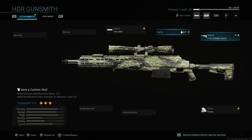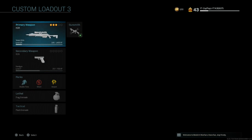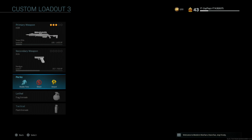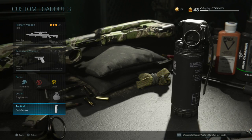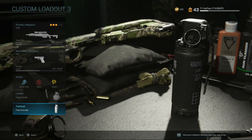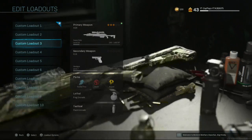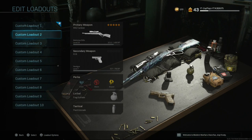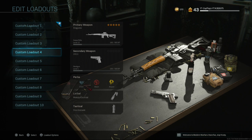This is the setup I'm going to use for most of the gameplays in the near future. Everything else isn't that important — I have Ghost, Double Time so I move fast, and Amped so I can switch my secondary quickly. Lethal grenade and flash grenade. I want to use the Stim but it's locked at level 47, four levels away, so I just throw flashes.